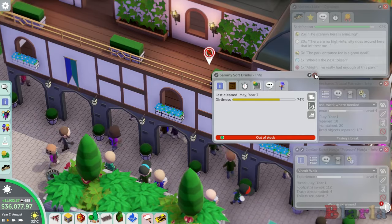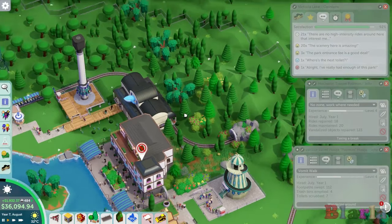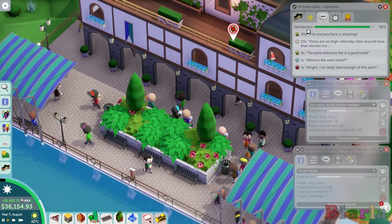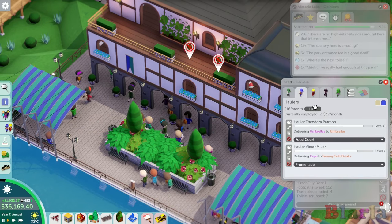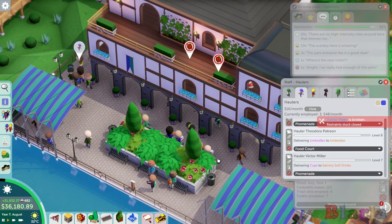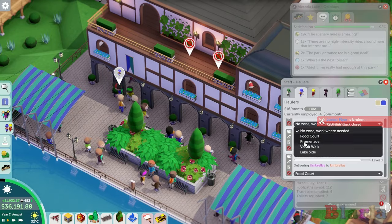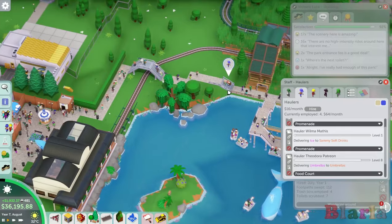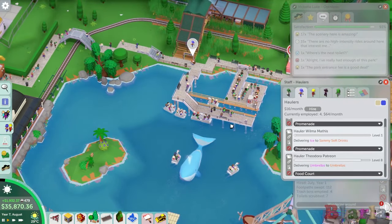I feel like this store has been needing to be restocked for a while - Sammy Softdrinks. Get that clean. What we might do is get some more haulers here because this seems to be out of stock a lot. Sammy Softdrinks is so popular - have you noticed that? We've only got two haulers, so we're going to put a hauler here and they need to be added to the promenade. We've got the money, let's do another one. Everyone's going to get upset about this for sure.